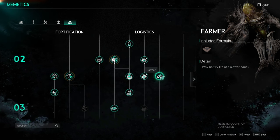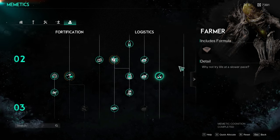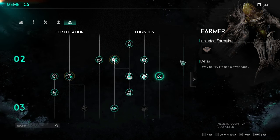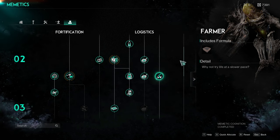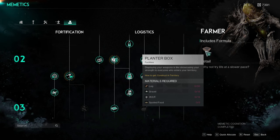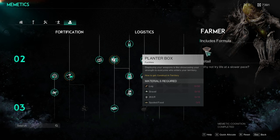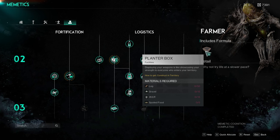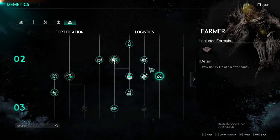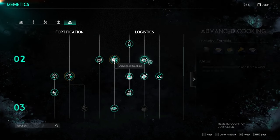I wouldn't bother with those three skills. As for the farmer ability — you can technically get it after you defeat the foul shadow hunter and create the planter box — but the problem is that the actual materials like plants, fruits, and vegetables that we use in cooking spoil so fast that it's almost nonsensical. It's not worth putting all the time and effort into building a big farming location at your base just to have everything spoil in 24 hours.